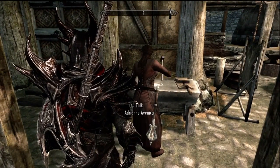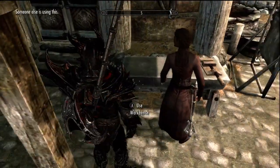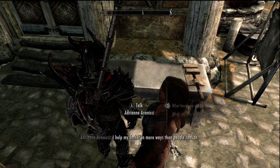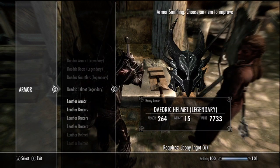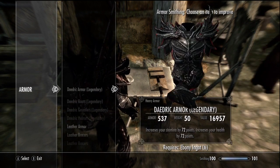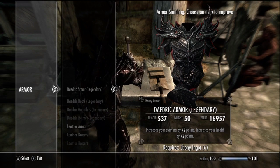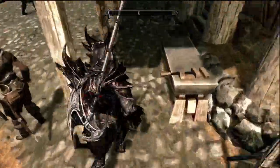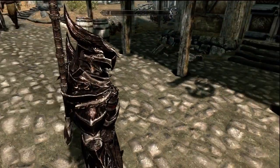Once you have your 130% better smithing potions, you're going to want to come down to a forge, pop one of those potions, and upgrade each piece of your armor. Whatever it may be — if it's Daedric, make sure you have enough ebony ingots to upgrade them. Your armor should come out looking something like this. Then come over to the grindstone, do the same thing, and you will have very overpowered armor. I probably won't be using this set often, but it's fun to run around in every once in a while.